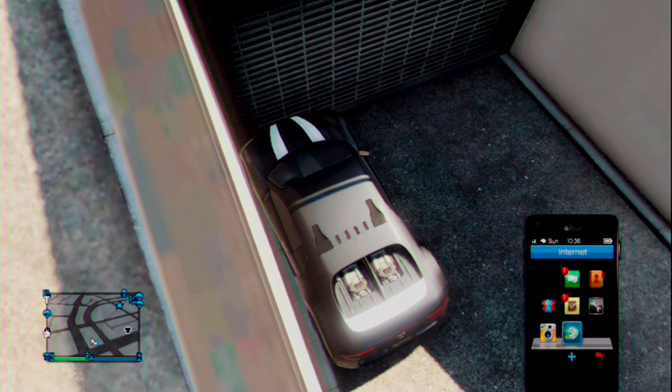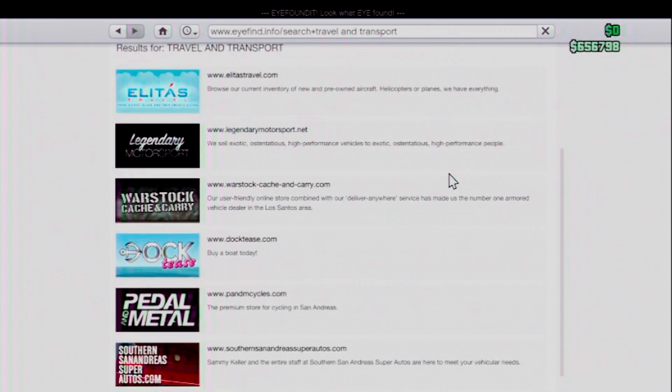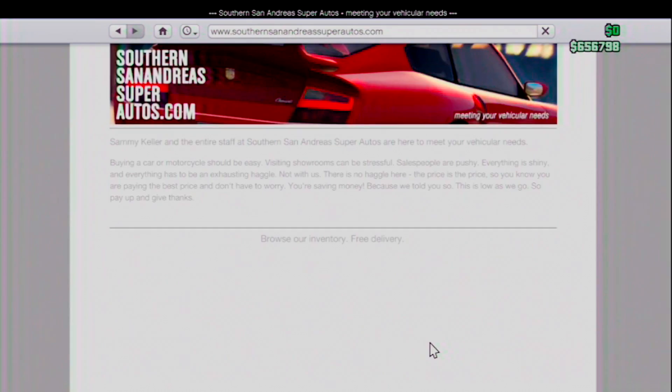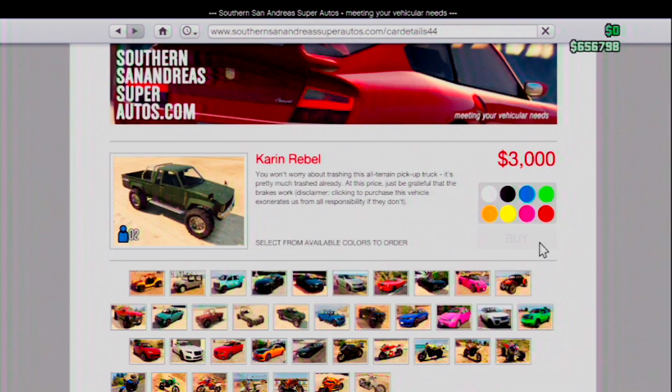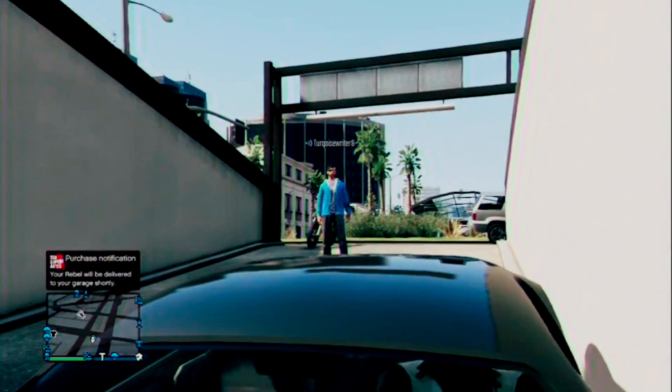...you're going to want to open your phone, go to the internet, go to Travel and Transport, and go to South in San Andreas. Then you're going to buy the Karin Rebel.